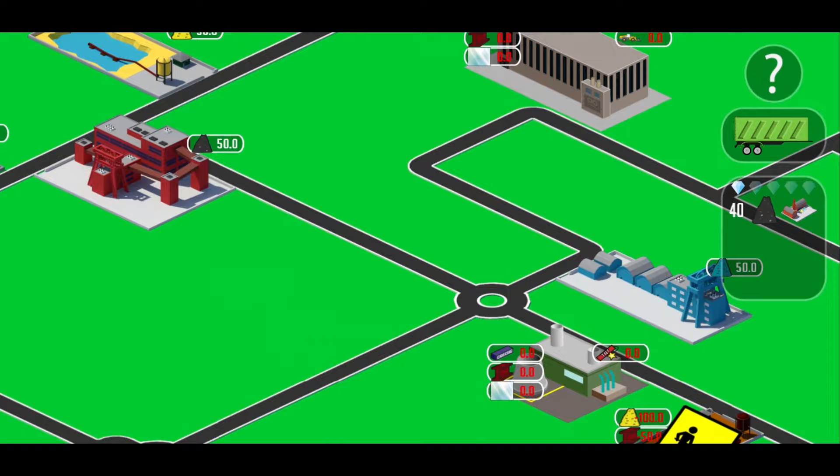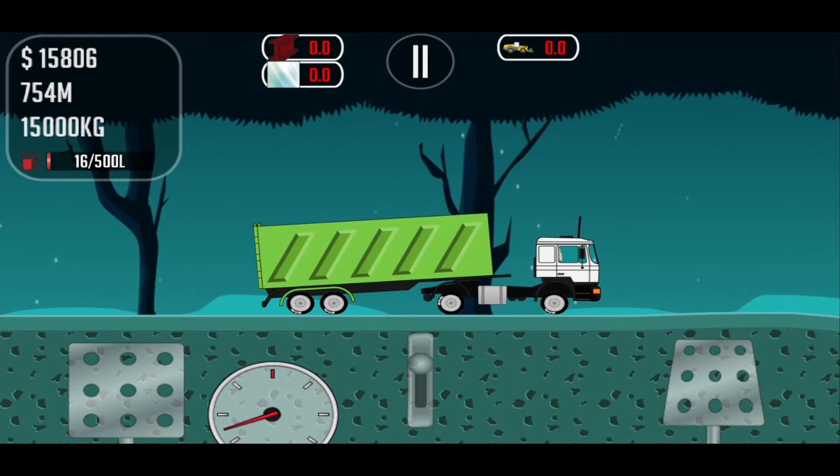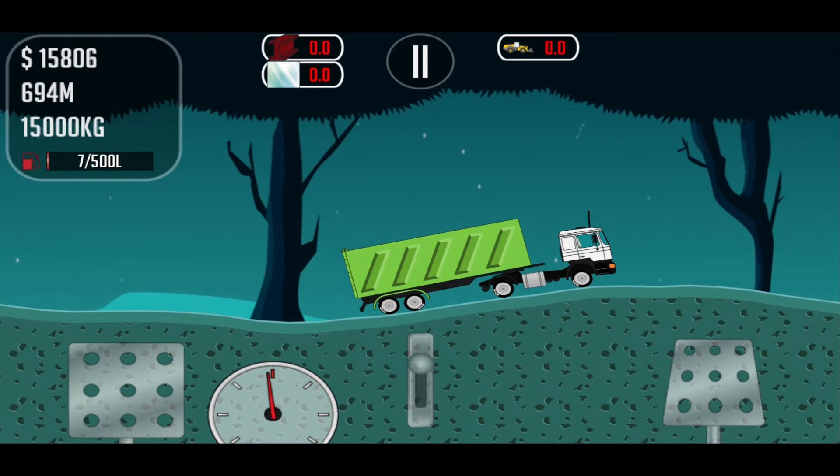Select the engineering factory — it needs steel. But our truck is running out of fuel, you see. And that's a problem — you can't drive without fuel, of course.